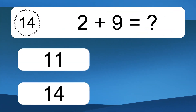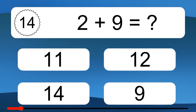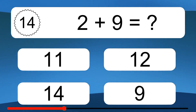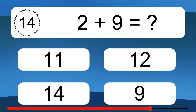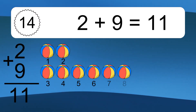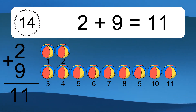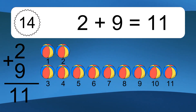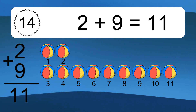2 plus 9 equals what? 2 plus 9 equals 11. Let's count it: 1, 2, 3, 4, 5, 6, 7, 8, 9, 10, 11.